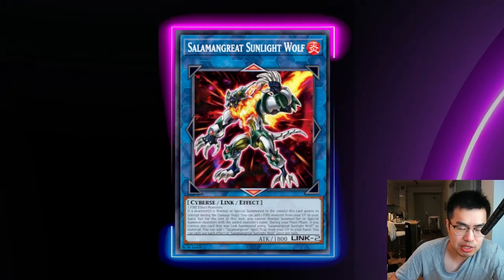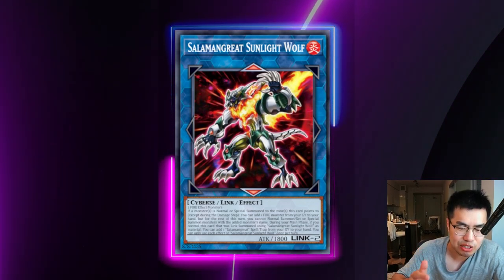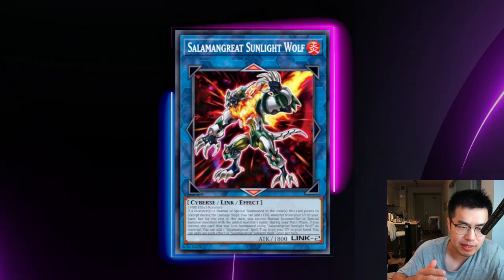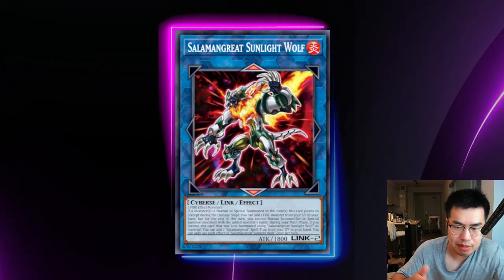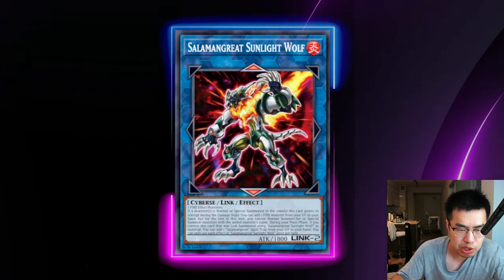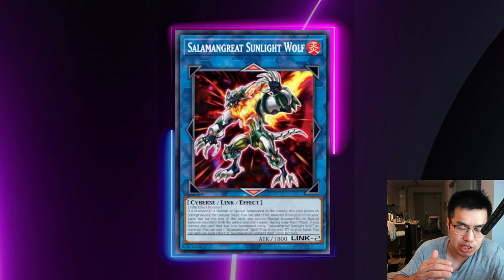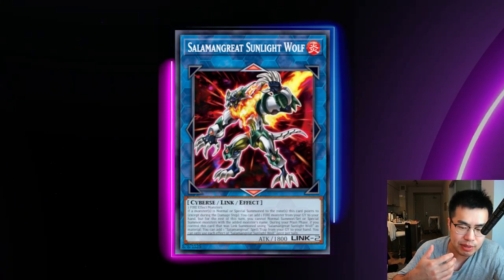Sunlight Wolf has a second effect: if he's reincarnate linked while Salamangreat Sanctuary is on the field, you can add back a Salamangreat Sparrow Trap from your graveyard to your hand. Neither of these effects target, and they can use both once per turn. So typically on their turn they can add back their Sparrow Trap and also a monster, meaning they're getting intrinsic card advantage from this deck — it's like a control deck that adds a bunch of advantage but also has mid-range capabilities.